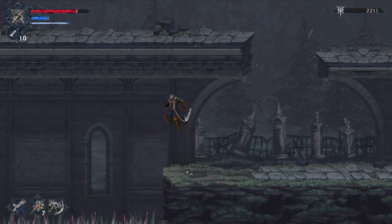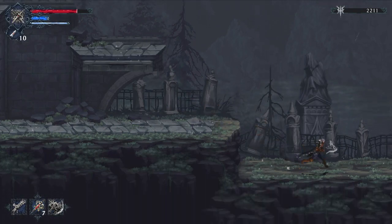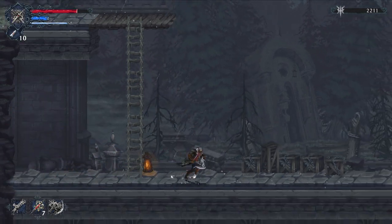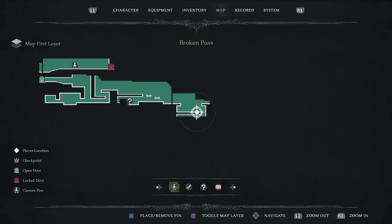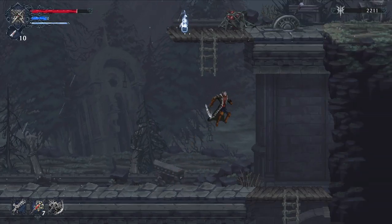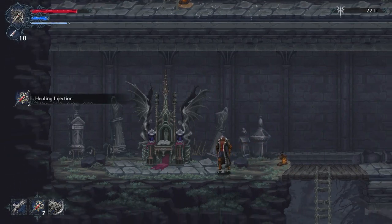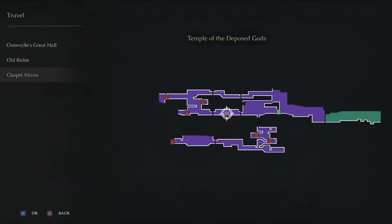Right now we don't have the ability to traverse it, but I know there's an item there since I've completed this game 100%. If you see a pit of spikes with seemingly nothing there, that should be your indication that there's something on the other side — why else would they put a pit of spikes there? We'll grab the healing injections and then tag the next altar, so now we can start fast traveling all over the place.